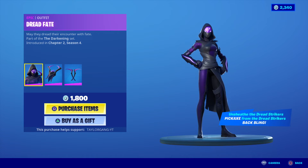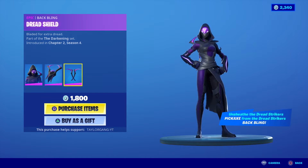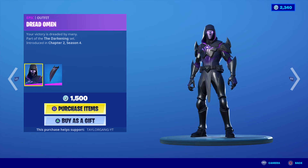There you go — the Dread Fate. 1,800 V-Bucks for her, but she does come with a pickaxe. And you can use it as a back bling. So that is pretty clean.